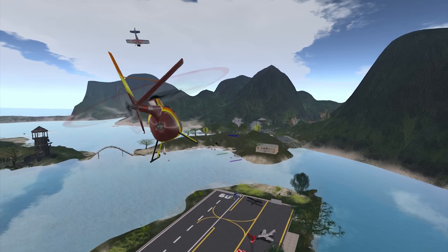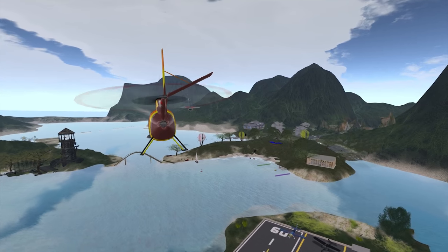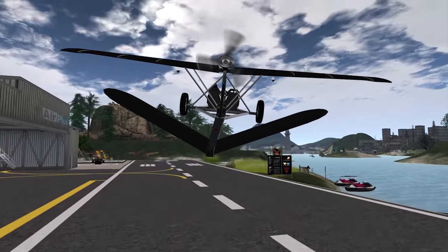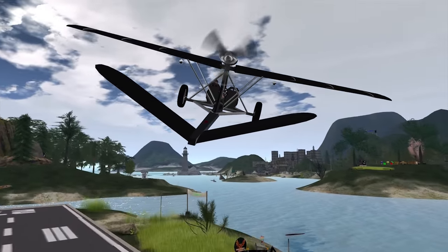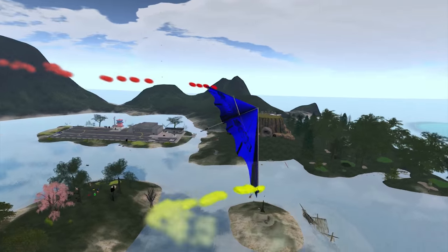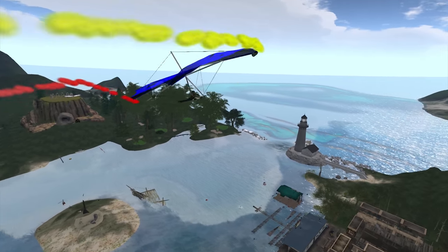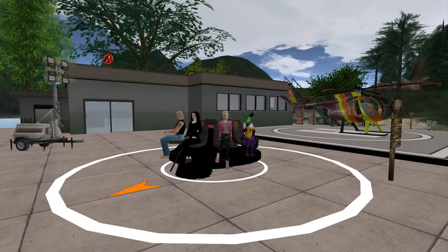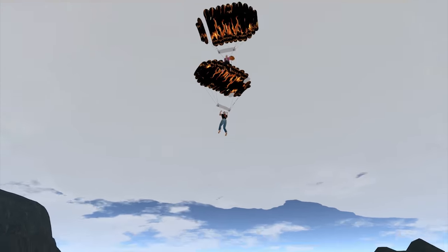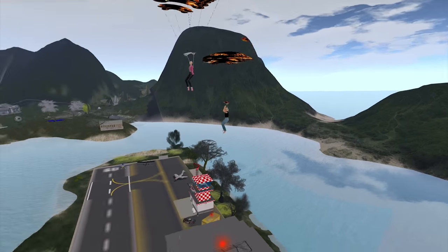There's also the Magnum P.I. helicopter, a small ultralight airplane, and even some hidden aircraft like the hang glider — exploration has its rewards. We even have skydiving from the airport, with a skylift seat and automatically attaching and deploying parachutes. A bird's-eye view helps to see more of what there is to discover.